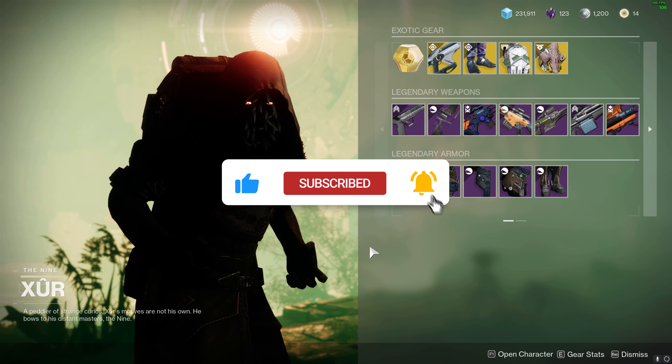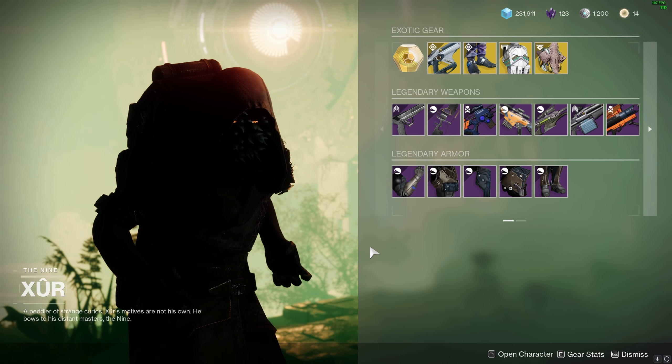Today, Xur's located at Nessus, Watcher's Grave. He has Telesto, Gemini Jester, Actium War Rig, and Verity's Brow.